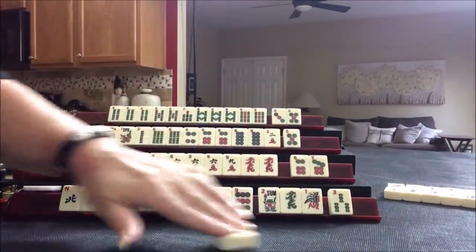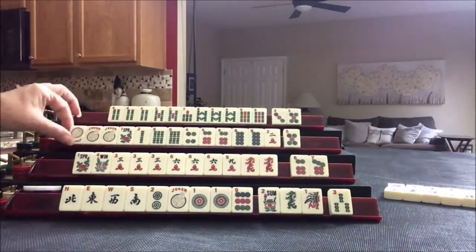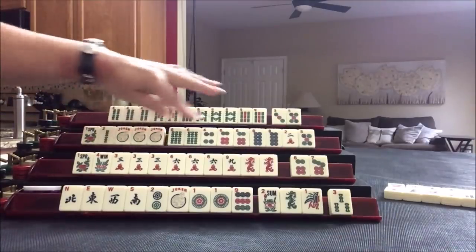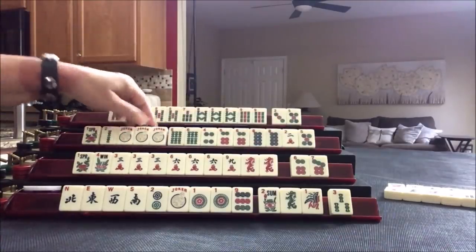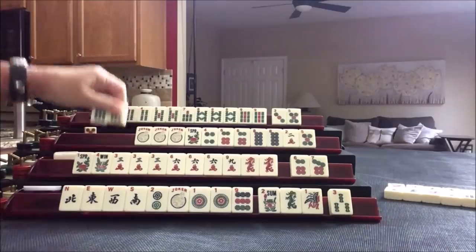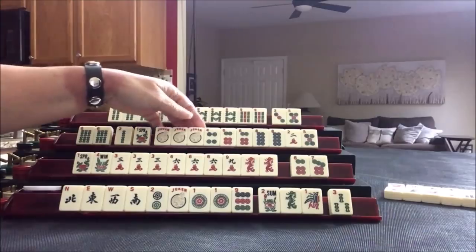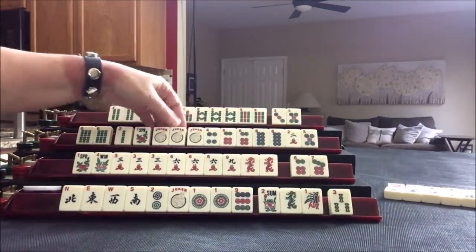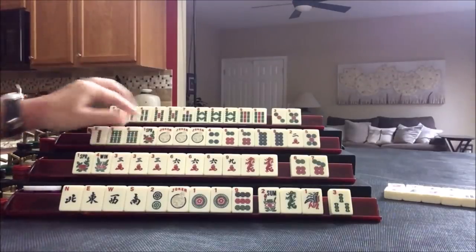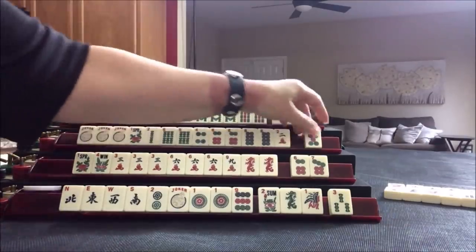West. Joker — wow! Two, four, six, eight — maybe. Or use this as joker bait and play two, four, six, eight, third hand down. We need twos. Well, we'll see — I don't want to dedicate those yet. But let's get rid of the five dot.